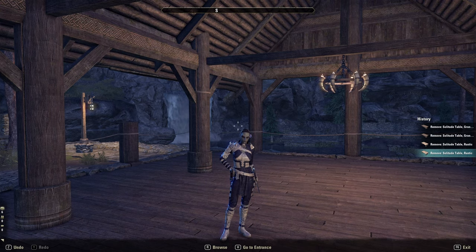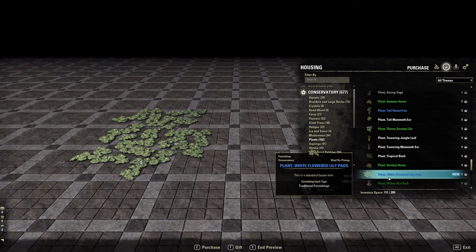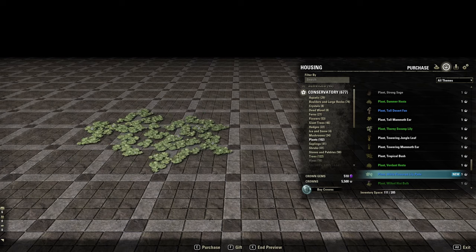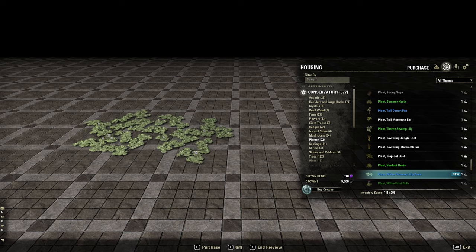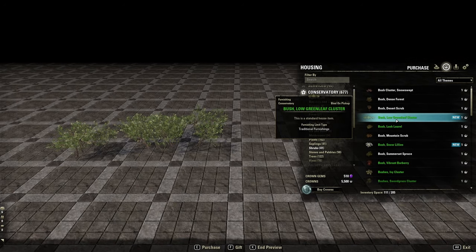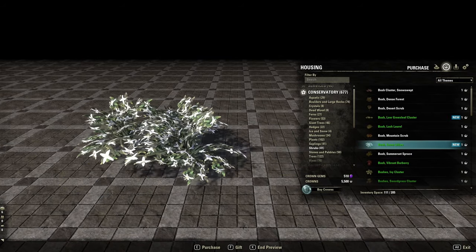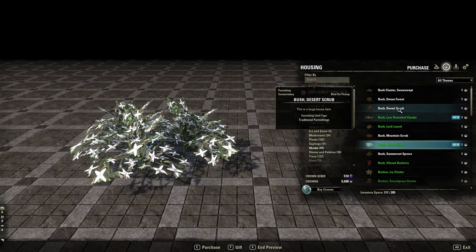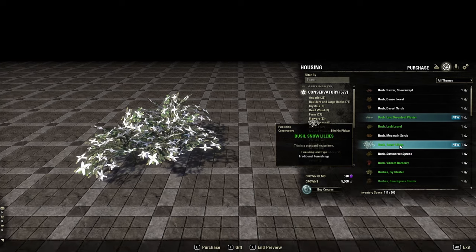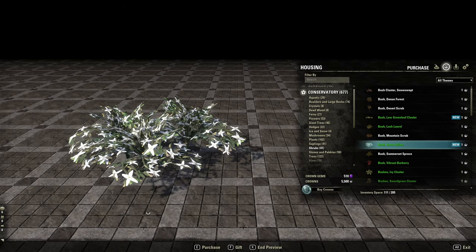First up I spotted the Plant White Flowered Lily Pads. These would look great across water but really anywhere — they do look cool. We've got two new shrubs: the Shrub Low Green Leaf Cluster and the Bush Snow Lilies. I like the green leaf cluster more because it's bigger, but I do like the snow lilies as well because they're a big white flower.